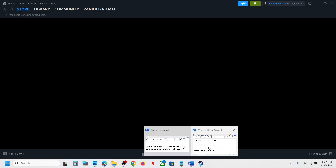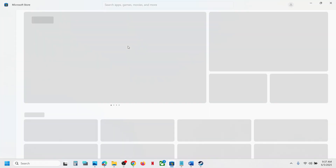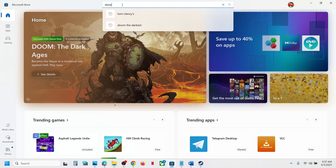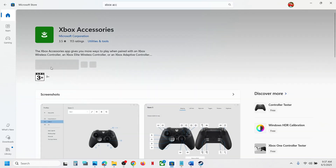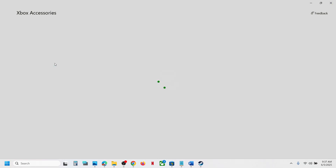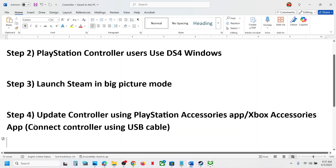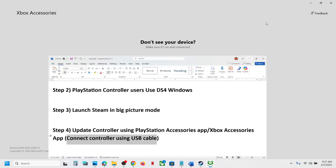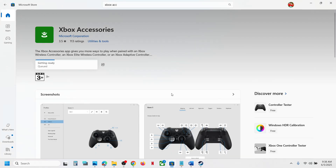If that does not work, you can update your controller using the Xbox Accessories app. If you have an Xbox controller, open the Microsoft Store, type in Xbox Accessories, and install it. Open the app and connect your controller using a USB cable — it will only recognize your controller via USB. Once connected, click the three dots and if an update is available, update your controller, then relaunch the game.